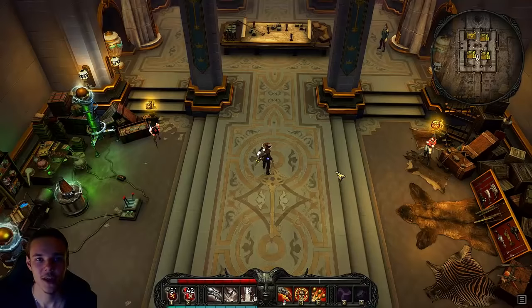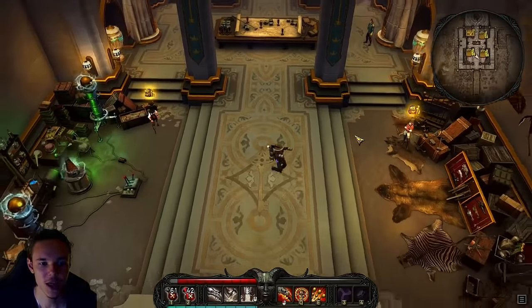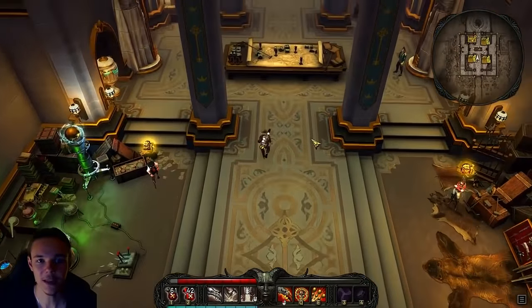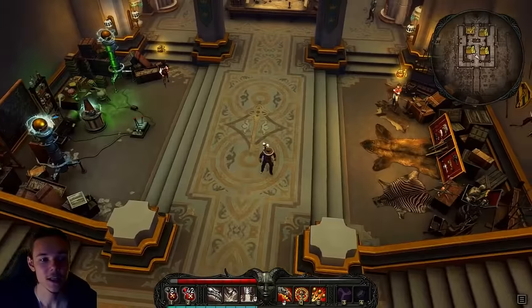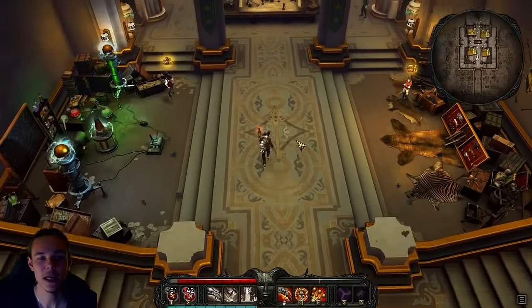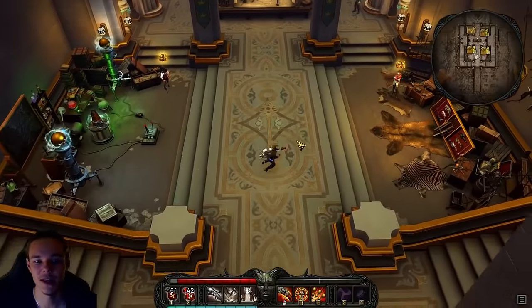The most important thing for Viktor Vran is the way the combat system works. You can dodge and you can jump. These things are very important since this is basically a skill-based game — your skill is going to be a really big factor in the difficulty that you feel while playing.